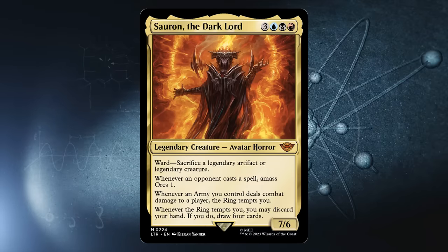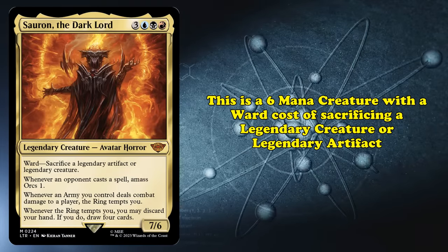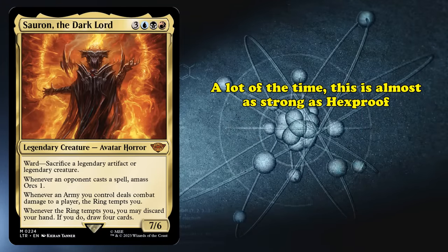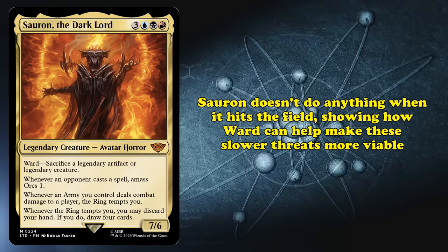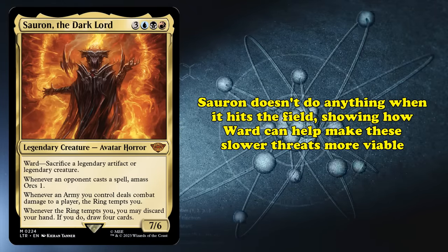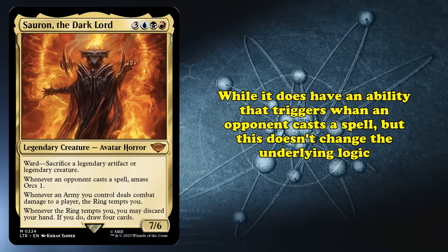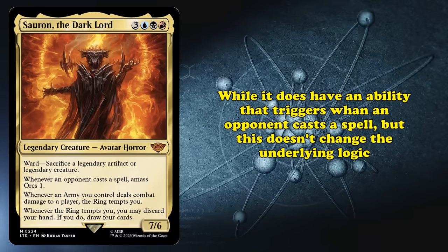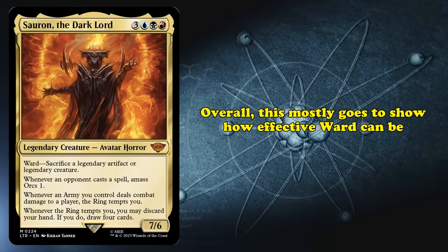On the other side, forcing your opponent to pay life can get you a very different kind of tempo. This type of ability has seen play in cards like Thunderbreak Regent and Leyline of Combustion, which dealt damage to the opponent whenever they targeted one of your creatures with a spell. These cards were very powerful in aggressive decks, where the bit of damage your opponent would take mattered a lot more. If your opponent is at low life, the damage from ward abilities or their predecessors can really matter. One of the most interesting ward costs is on Sauron, the Dark Lord, from the Lord of the Rings crossover set — a 6-mana creature with the ward cost of sacrificing a legendary artifact or legendary creature. Against a lot of decks, this is as good as having Hexproof, but it does give your opponent an out if they're willing to pay the price.